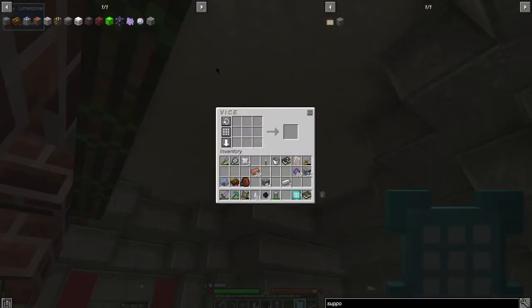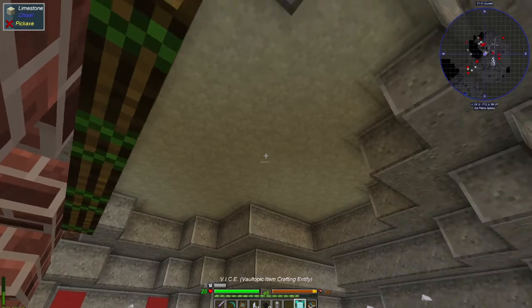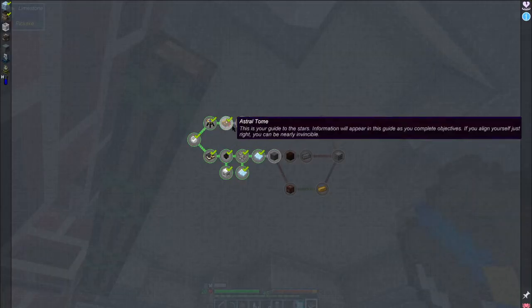One of the other things we can do is start going down the Astral Sorcery path. We need to craft the luminous crafting table — find a starlight altar, which we know where some are. Place a crafting table underneath the crystal and it will direct starlight to it. Should also craft a resonating wand to make finding rock crystal ores easier.